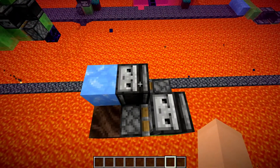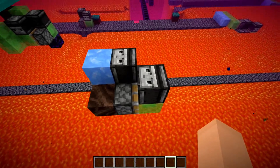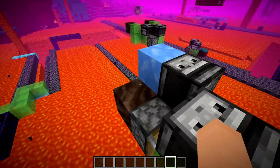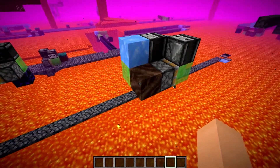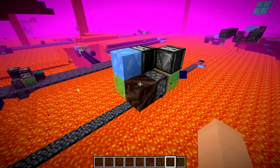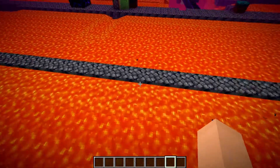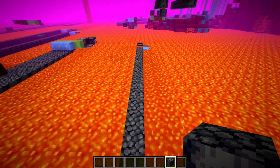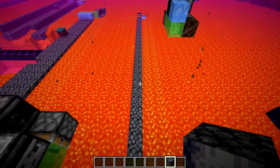How this flying machine works is: once you update the observer, it launches and starts moving one block at a time through the world. As it does that, it drags two materials — soul soil and blue ice. When you have lava on top of soul soil and next to blue ice, it creates basalt, which is really nice for making bridges in the nether since we have an unlimited supply of lava.